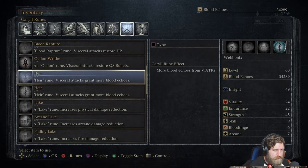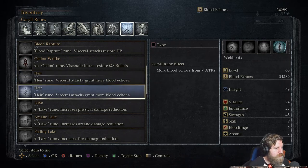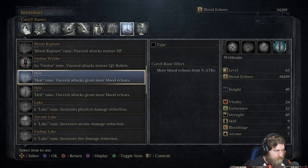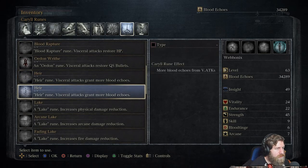You can tell how powerful it is by the faintness of the design. It's got a stronger design in it, so it's going to give us more blood echoes per visceral attack.